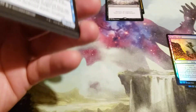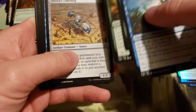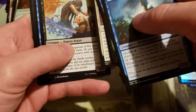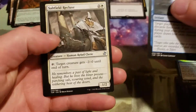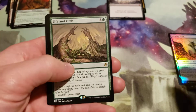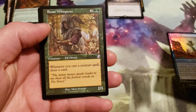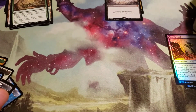Pretty cool — we're a third of the way through the box. The rare is Life and Limb, the Time Shifted is Beast Whisperer, and a Cloud Sprite token.